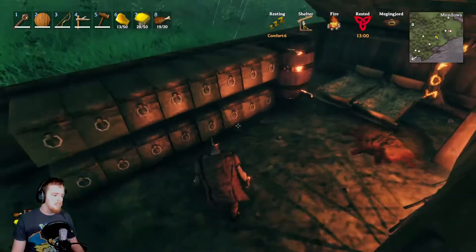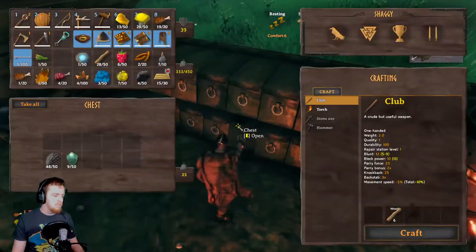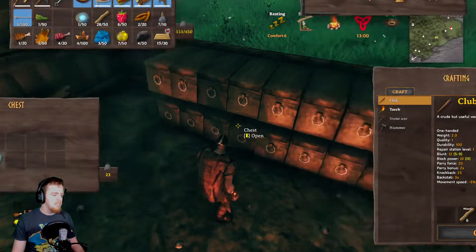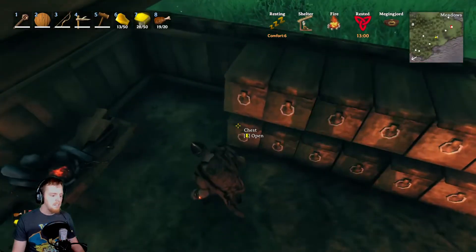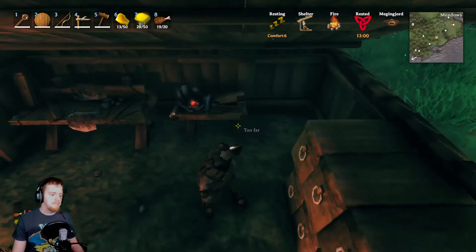I'd like to have an iron shield personally. We've got those serpent scales — you could have a serpent scale shield. Where do we put those? Right there? Yeah. So we could have a serpent scale shield and an iron shield. That would be helpful for the next boss fight. It would be.